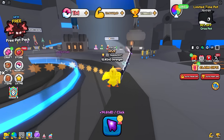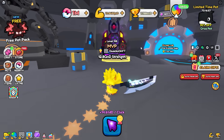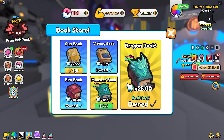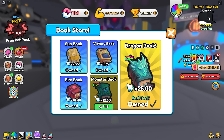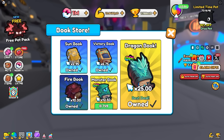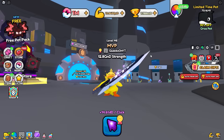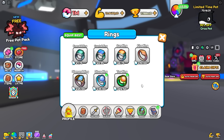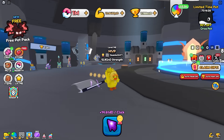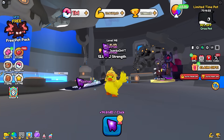Here in world five there's another huge strength upgrade at the bookstore. They've done the same thing where you can use wins to outright purchase really OP books. I think the Fire Book, the Sun Book, and maybe the Victory Book can be purchased with wins. If you had no rings or a bad book, you could use wins for what could be like a 50x strength upgrade — just from spending wins in the game.